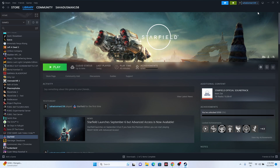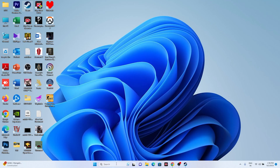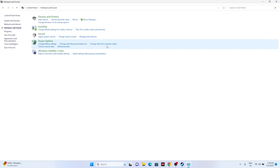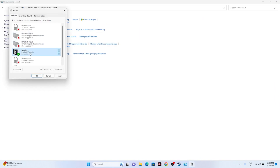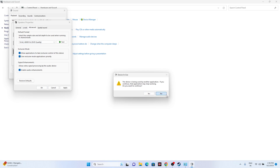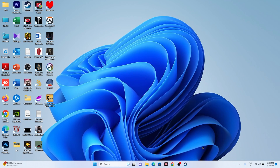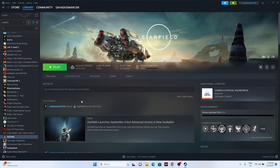The next fix is to set the sound sample rate to 44 or 48 kHz. Go to Control Panel, then Hardware and Sound, then Sound. Find your speakers, right-click and go to Properties, then go to the Advanced tab. Set it to either 16-bit 44100 Hz or 16-bit 48000 Hz — either is fine. Also make sure Spatial Sound is turned off. Once done, close and try launching the game.